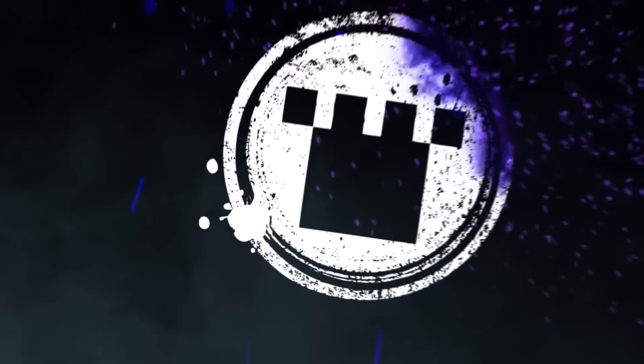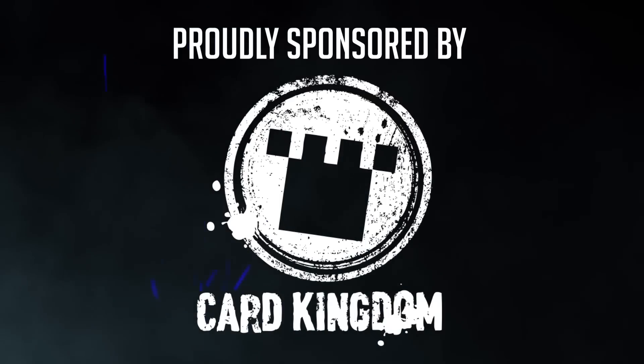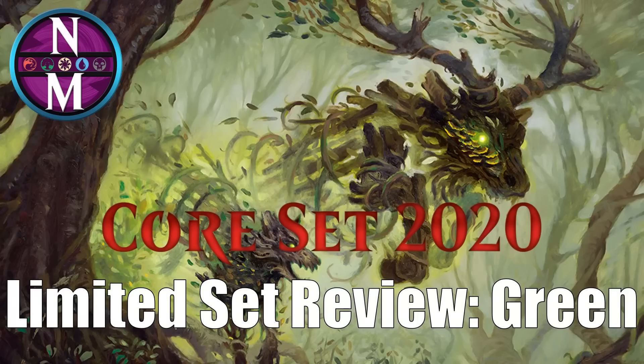This video is sponsored by Card Kingdom. If you click on the link in the description below, it'll take you to their store and they'll know I sent you there. Hello everyone, I'm Nietzsche Honan. We're continuing today with our Core Set 2020 limited set review. Today we're looking at green. We've already looked at the four other colors. Tomorrow we'll be looking at the rest of the cards in the set. I also still have to come up with an archetype guide and my picks for the best commons and uncommons in the set. Keep in mind that I use a letter grade system to evaluate these cards, and if you don't know what those grades mean, they are explained in the description of this video.